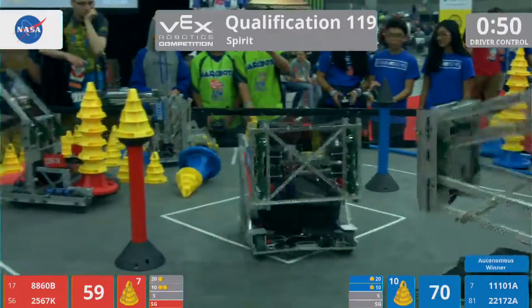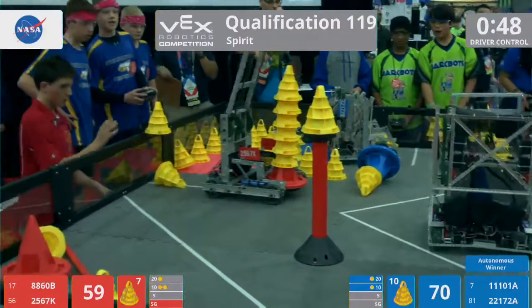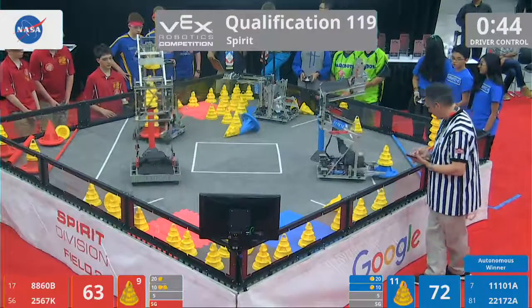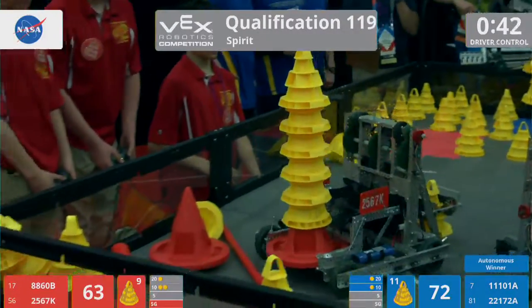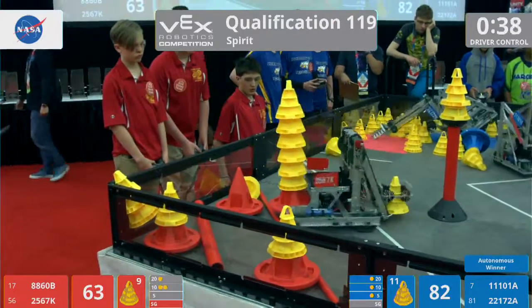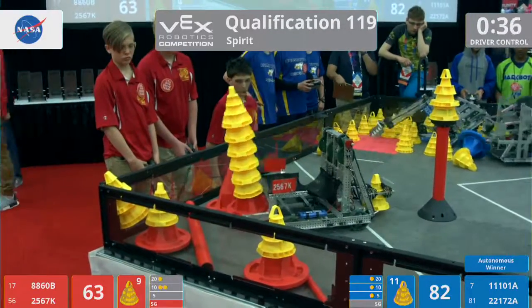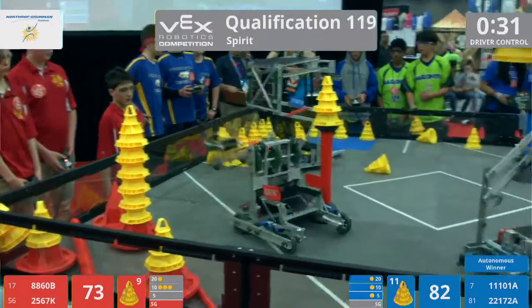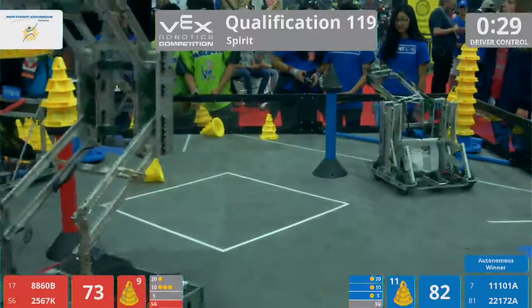Meanwhile, on the red side, 2567K Portabots working off that autoloader. They've already got a six-high stack with a seventh cone in hand, but it might just be a little too tall for their chain bar to reach. They're instead going to elect to drop this stack off. Hopefully they'll be able to score that cone later. We've got 35 seconds still on the clock. All four red mobile goals are scored now, thanks to the work of Portabots.